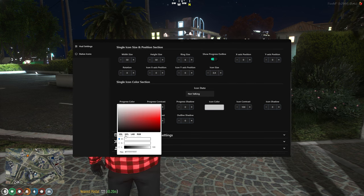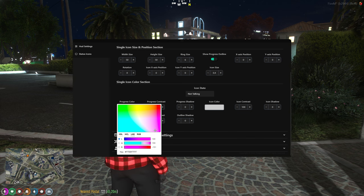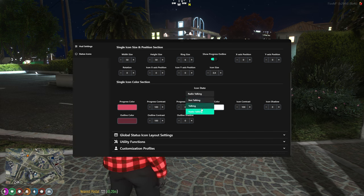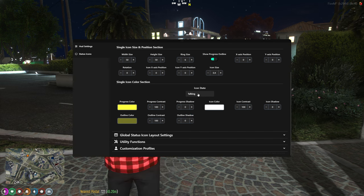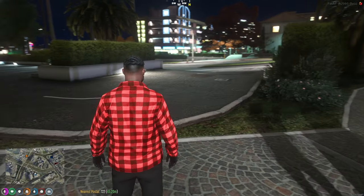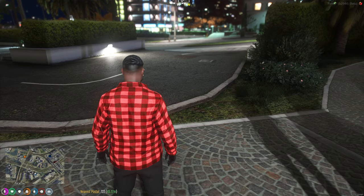You can go in and customize everything as you wish — change colors, change your voice chat icon color. I changed mine to pink so I can see it better whenever I'm talking. You can customize it however you like. Once you save those changes, you're good to go.